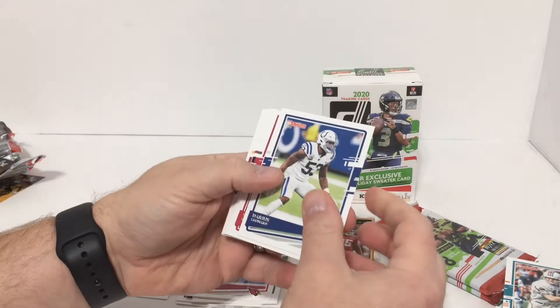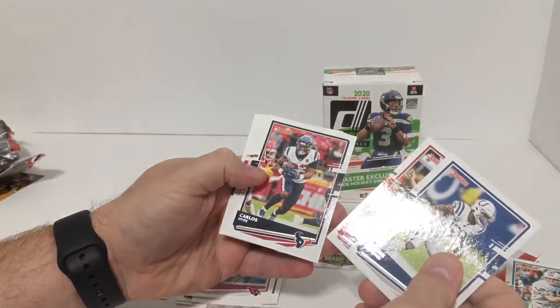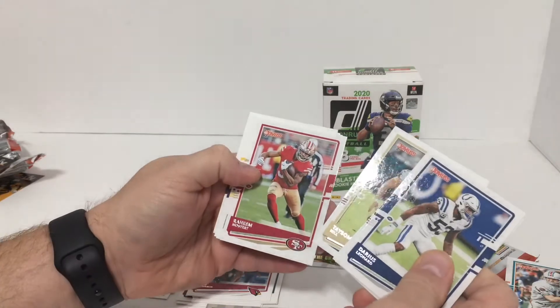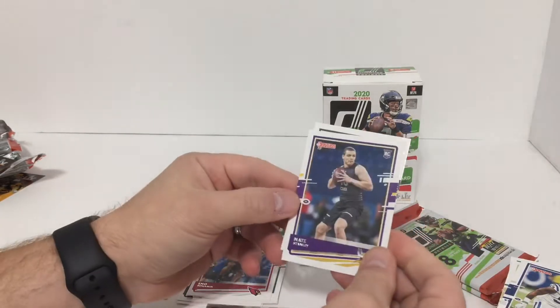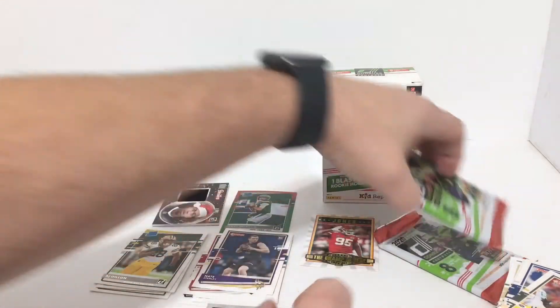AJ Green, DJ Moore, Leonard Fournette. Younghoe Koo, Carlos Hyde, Tyreek Hill. Raheem Mostert, Jared Allen. Rookie card of Nate Stanley, and Za'Darius Smith.